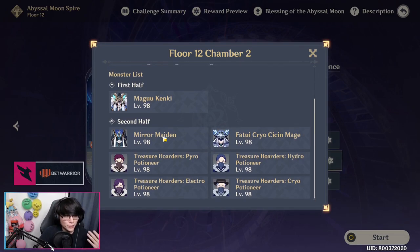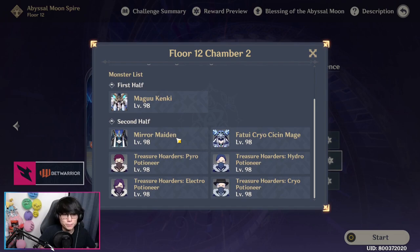The big thing to note here is the Mirror Maiden will have a Hydro Aura that spawns bubbles, and the Cryo Sinsen Mage will have a Cryo Aura which does the Cryo Ice Cage.